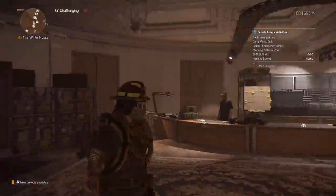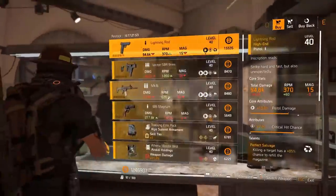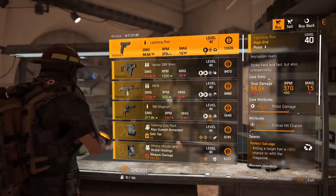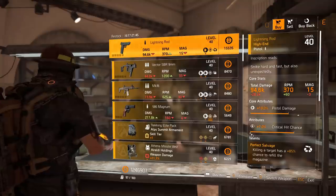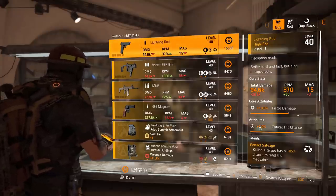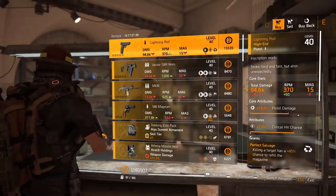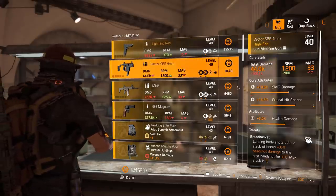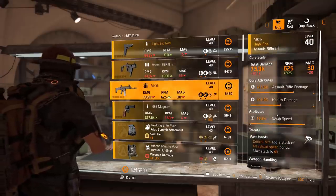Let's have a look at what the vendor at the base of operations has for us this week. We've got a Lightning Rod with Perfect Salvage and 7% crit chance. Remember, I don't really ever roll crit chance on my weapons — if your triangle is at the first part, that is where it is in your library. Pistol damage is over there, so I actually need to look for that. Victor SP on nine millimeter with health damage at 6%, Bread Basket.